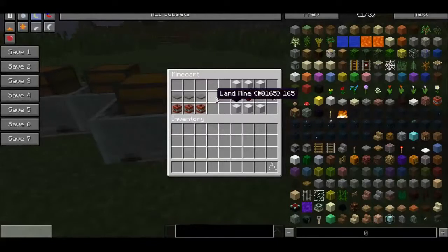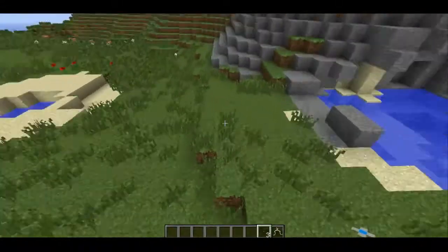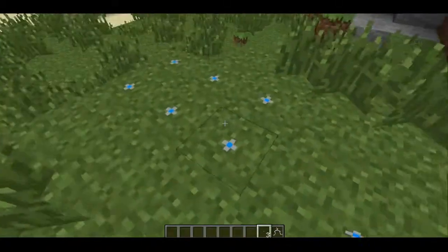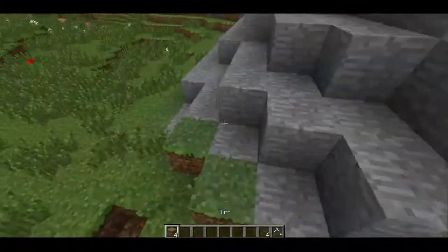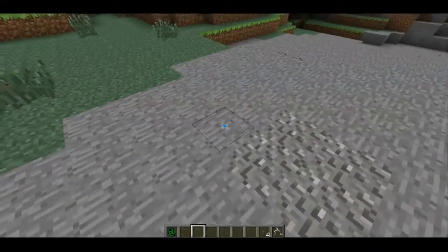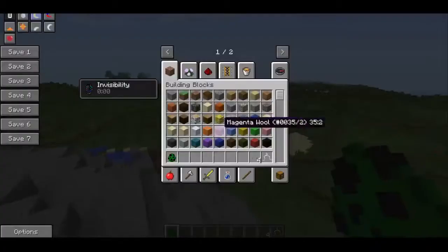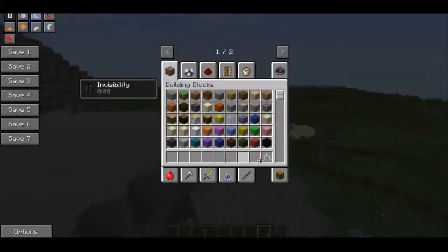So, the first thing I'm going to show off are the landmines. You can craft three of them with three pressure plates and three TNT. Pretty much what they do — I'm going to place them a bit away from the crafting area. These are difficult to see, but as you'd guess, if you step on one, it'll explode. And this doesn't just work for players, it works for mobs as well. So if we grab a creeper and punch him onto it, it'll explode. That's pretty cool — the landmines, very neat.